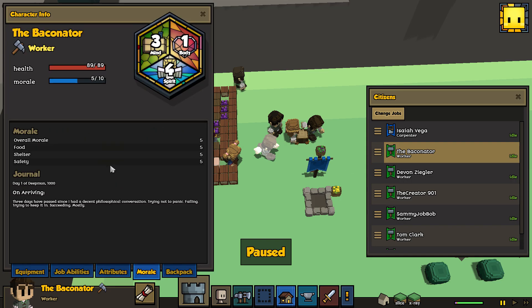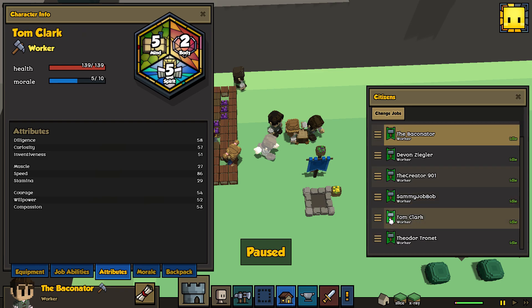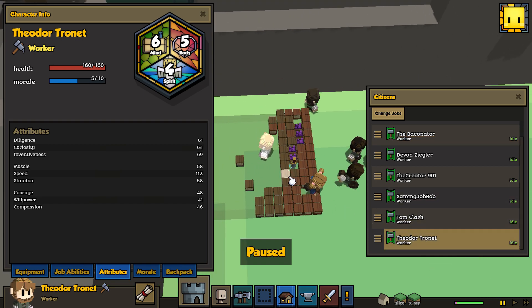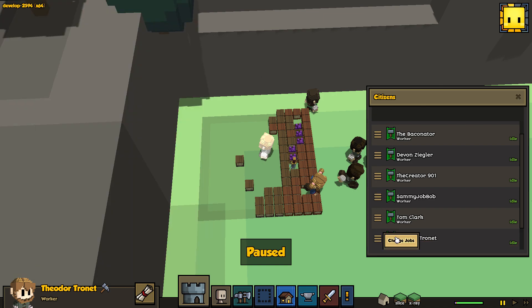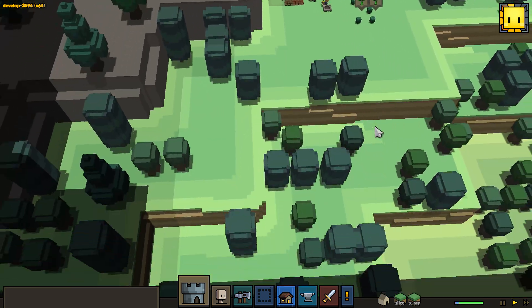Let's check on speed stats. The morale tab is now bringing up the journal log, which is nice. It looks like 'job abilities' might be a new tab. Sammy's at 103 speed. Theodore's looking great — six, five, four across the board. He'll be a really good trapper, especially since the trapper has the most dangerous job early on, particularly if you go Trapper's Knife first. Let's set up his trapping region.